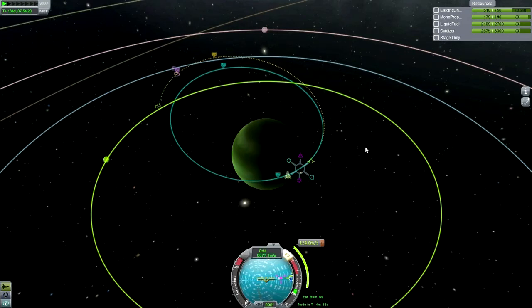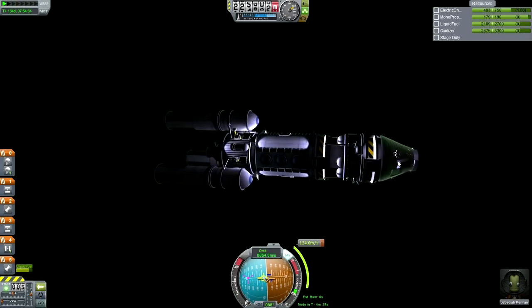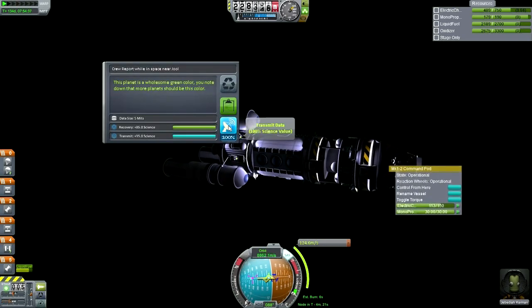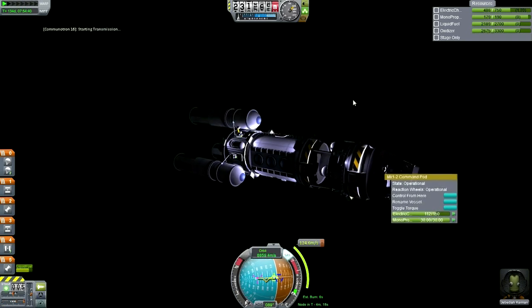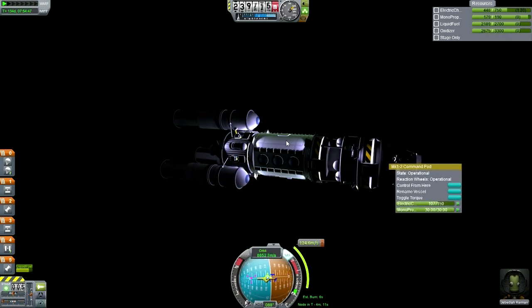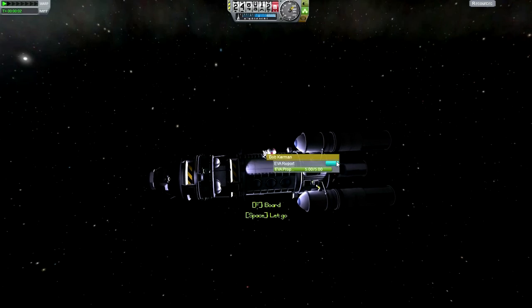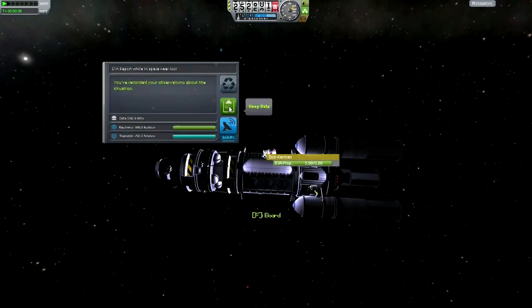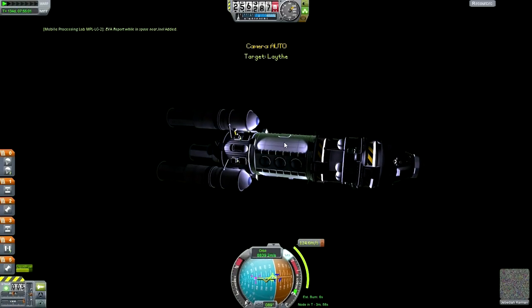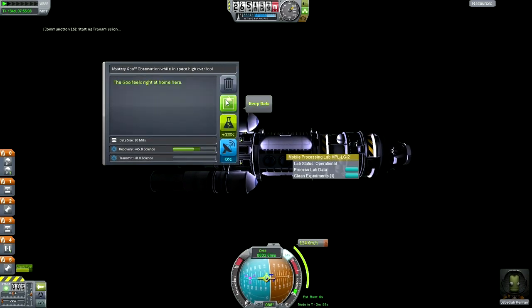But before I forget, we do need to do some more science now that we're close to Jool — we need to get the EVA report and crew report done. I'll have Jeb do the honors with the crew report as the vehicle settles down. That's transmitted. Let's have Bob do the EVA — I know it's wiggling a lot, just try your best. EVA report — transmit that, keep this one.